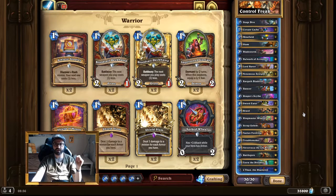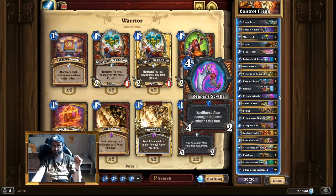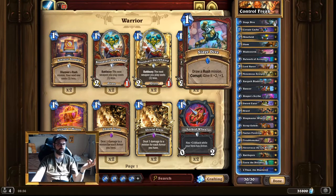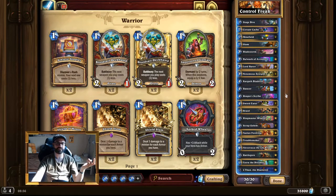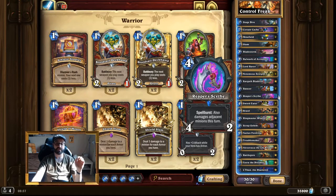Another way to get rid of opposing boards is weapons. We run Sword Eater, which is single-target removal and only kills something with 3 health. Reaper's Scythe has 4 attack, meaning it kills something with 4 health, and the Spell Burst is really nice — you'll kill 3 things if you need to. Sometimes it's a little awkward because we can't take advantage of the Spell Burst as consistently as we'd like, but Slam or Stage Dive can help — you can corrupt Stage Dive with Reaper's Scythe and then hit 3 things. Also, Corsair Cache gives Reaper's Scythe 3 charges, so a 4-mana 4/3 weapon is very valuable.